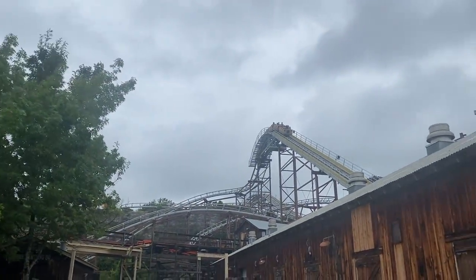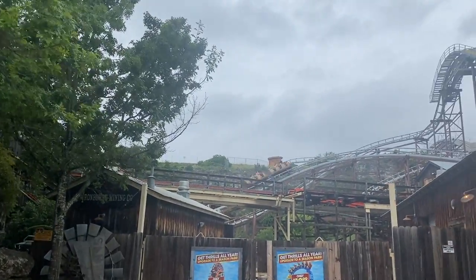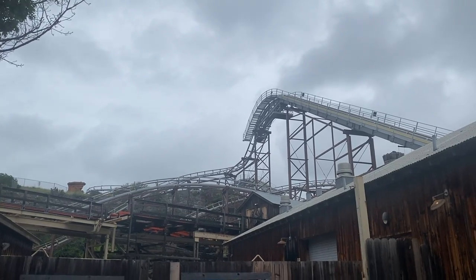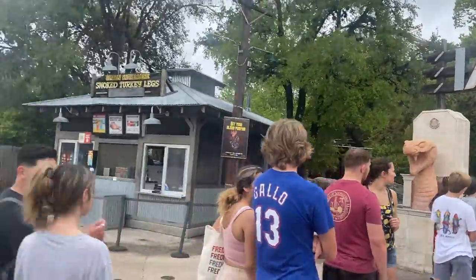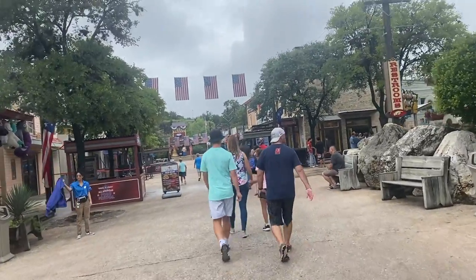Roadrunner is a really easy roller coaster — no loops, no inversions, not super aggressive. The height requirement is 42 inches, so if you go with little ones they will still be able to ride. That's why it's a great first roller coaster — very not intense, not scary, a really chill ride overall. Now if you find yourself in this situation where Iron Rattler is still closed when you get here, unless they are actively testing it as you walk up, I would suggest going to check out another ride real quick and coming back. A great option is Daredevil Dive, but there is a chance it may be closed for long periods of time throughout the day as it is still a newer ride working out some issues.